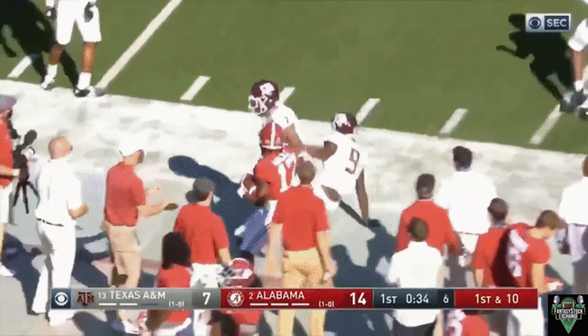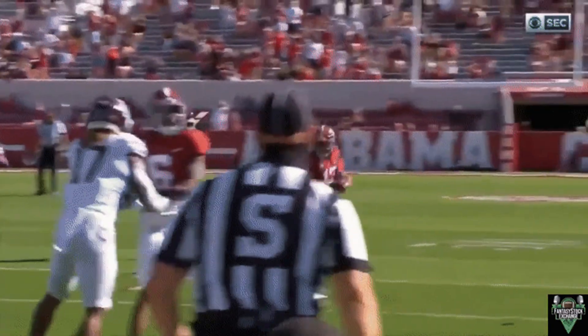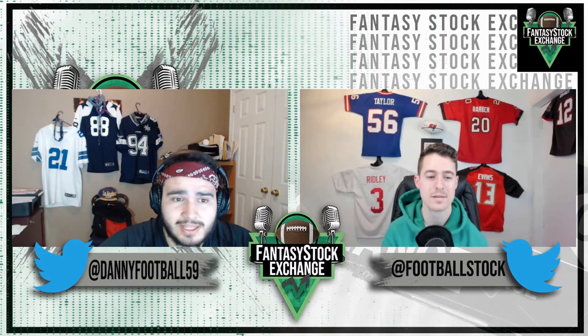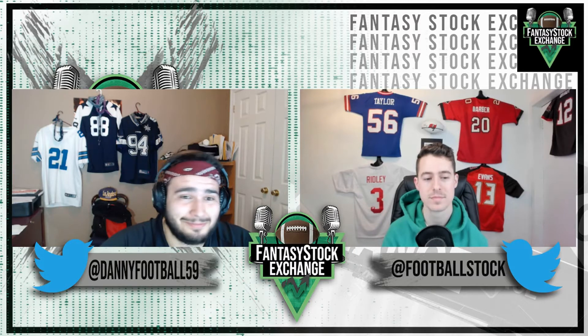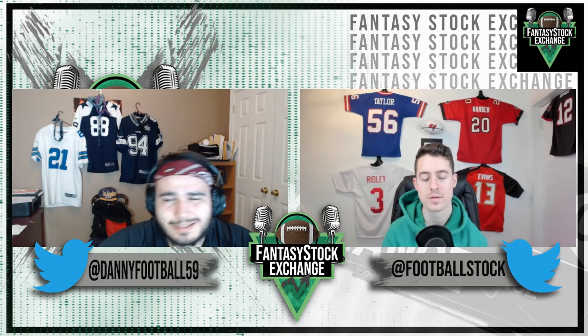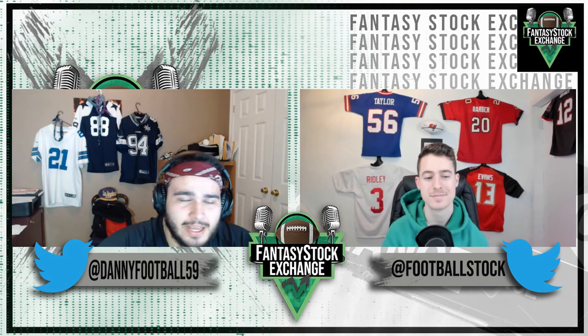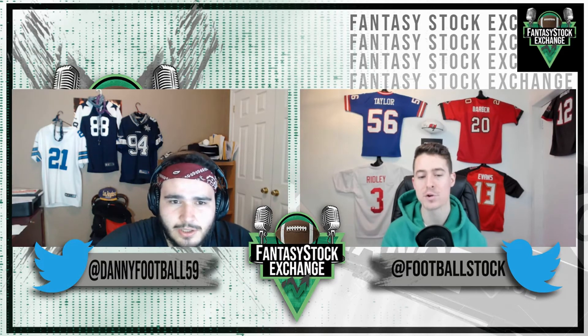Jalen Waddle's issue was really just a few concentration drops. He caught 28 of his 32 total targets and had a 3.1% drop rate in the 2020 season. On film, he's a natural hands catcher who comes down with a ton of impressive balls downfield. You'd think a 5'10", 180-pound guy has butter hands, but he is sure-handed for the majority of snaps. Comparing his 3.1% drop rate against Bateman's 10.9%, you can't ignore the huge advantage Waddle has here. Waddle takes this metric pretty substantially.